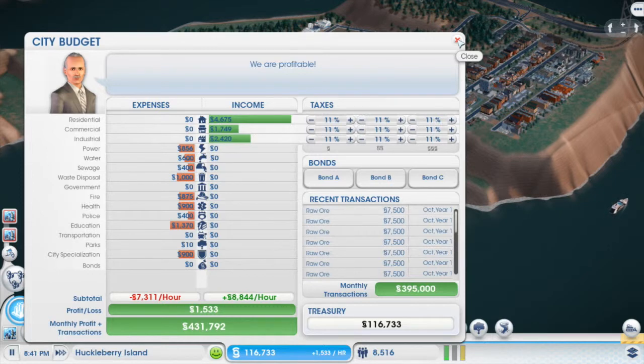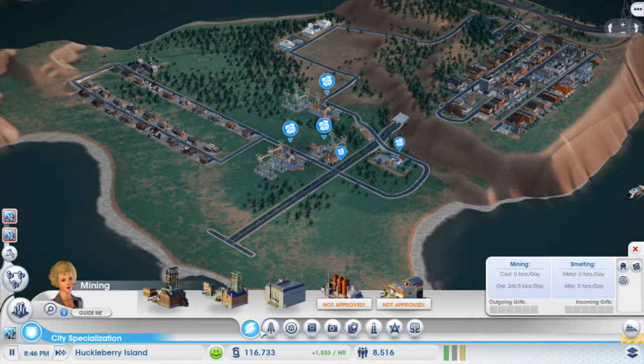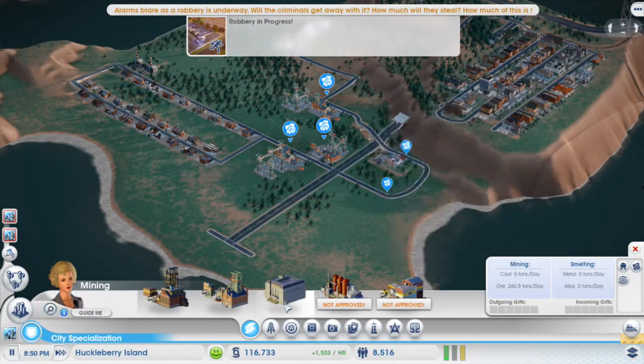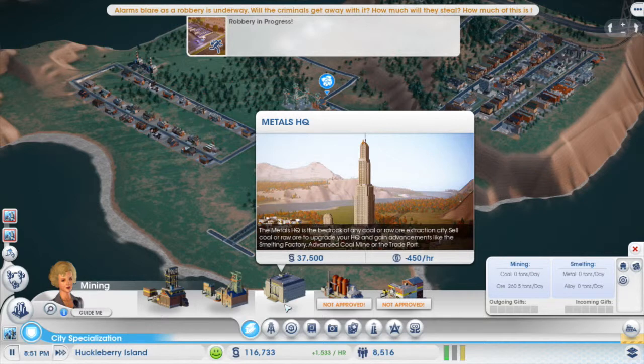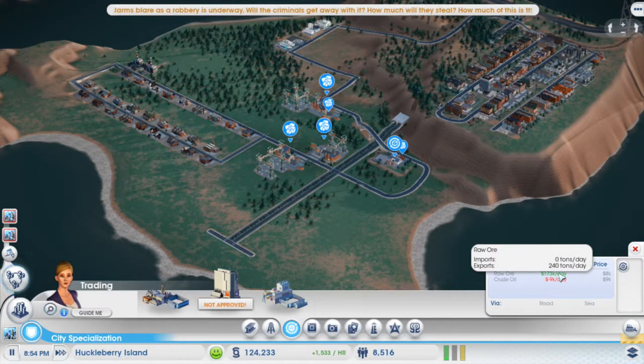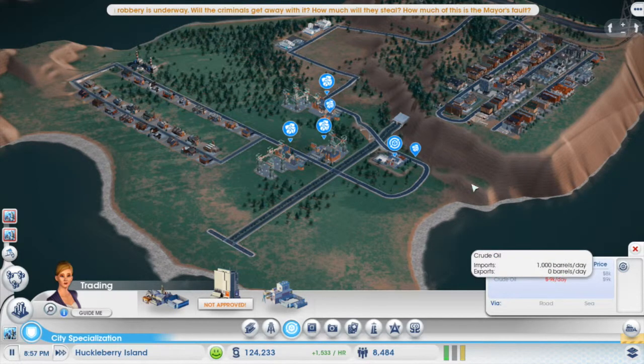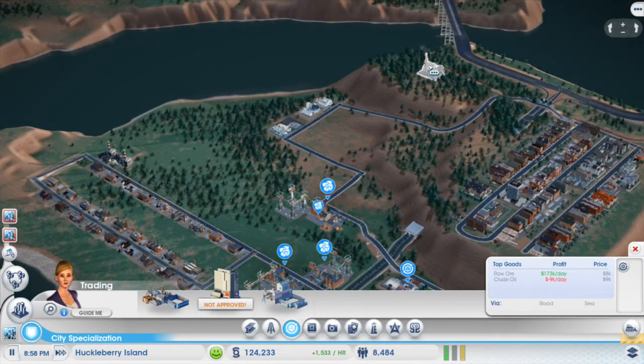I think we fixed everything and considering I'm making about 400,000 simoleons a month — I don't know what else to say besides things are great. We are mining around 260 and a half tons a day. We've unlocked the Metals HQ, which is kind of nice. Profits overall are 173,000 a day.